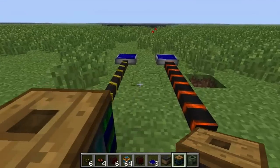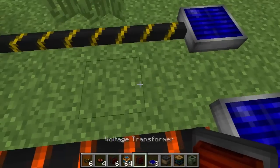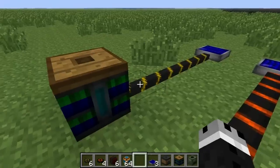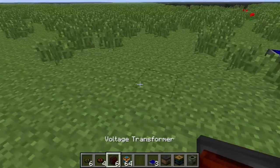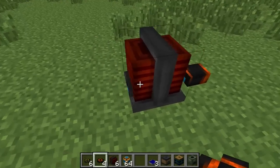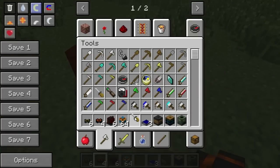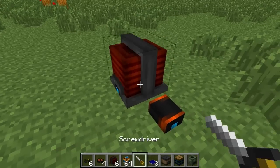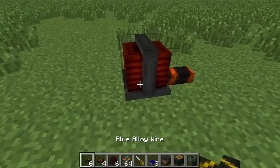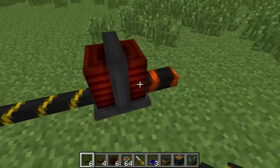Back to these wires — basically these 10kV wires don't have much use right now inside of Red Power. However, they do carry more energy at a time, so if you fancy carrying more energy at once, you can set up one of these voltage transformers. One end will take the 10kV wire. This is where the screwdriver comes in handy, because we can use it to rotate this around to connect correctly. So one side takes the 10kV wire and then transforms it back down into the blue alloy wire, or vice versa.